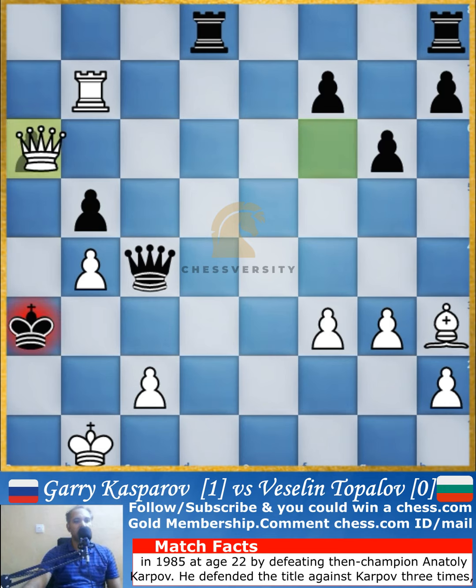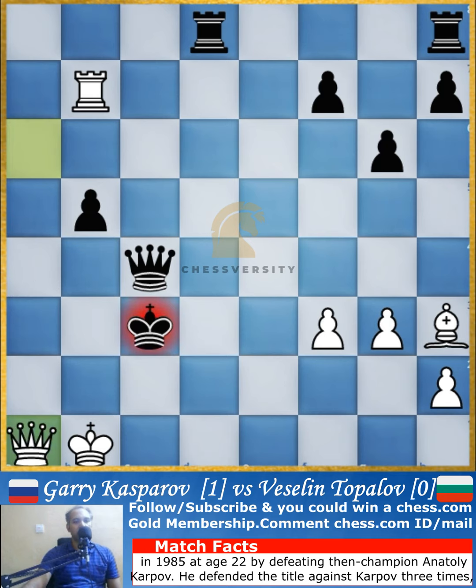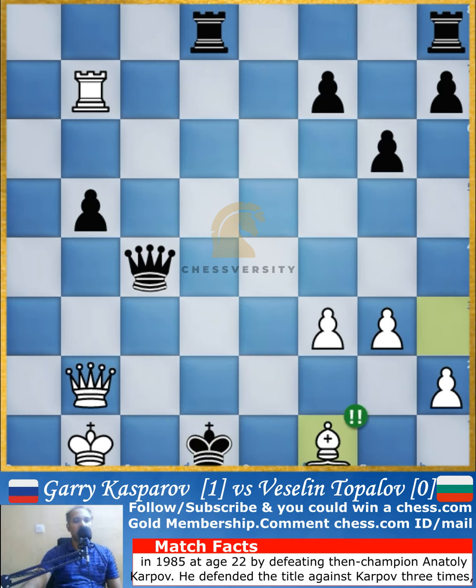After that, the pawn is taken by the king, which allows some breathing room for the black king, and it's taken back by Kasparov's queen. Another pawn is also captured. Now a pawn push deflects the king away from the a-file, allowing Kasparov to place more checks. After the check, the following combination happens, and now the king is on d1 — it's been pushed all the way down the board into white's back rank.